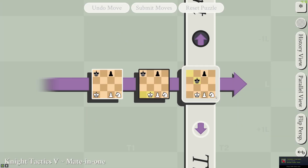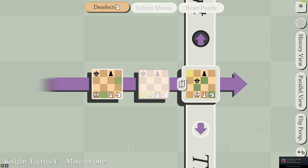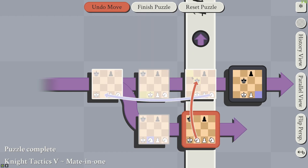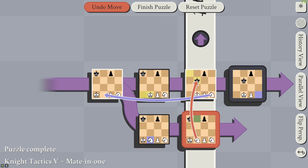On to Knight Tactics 5. By moving the knight here, we're attacking the king in this frame of one branch. And because this isn't an active frame, the king can't move out of the way.